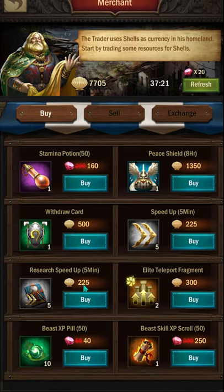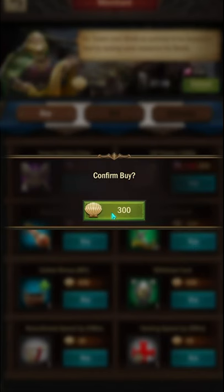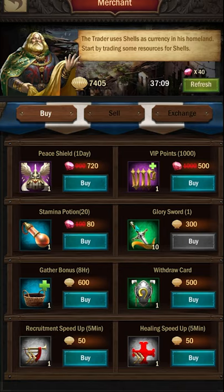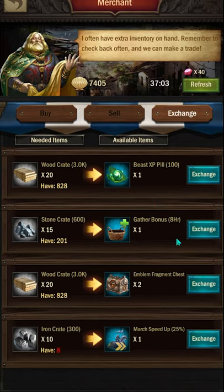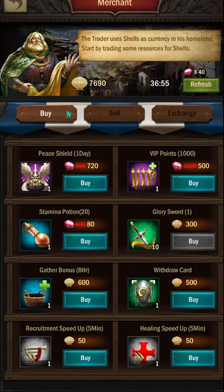The number one thing that I've found out to be in this shop is definitely going to be some of these glory swords. These ones right here, the glory swords, they're definitely very, very good for getting up your rally, building upon that. Every day you can exchange some of your items for this, but mainly just don't forget to sell so you can accumulate some of these shells and be able to get some of these goodies.